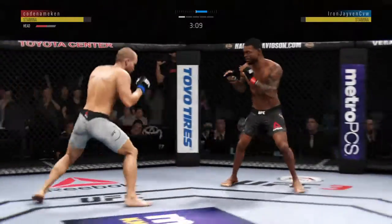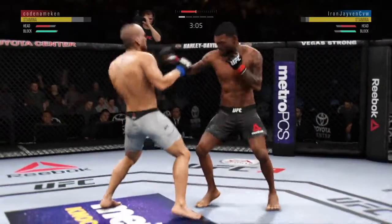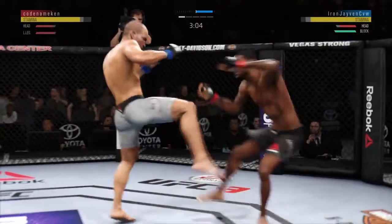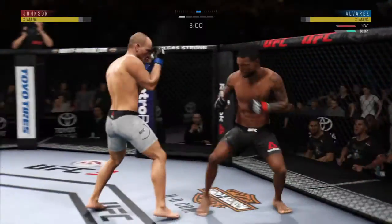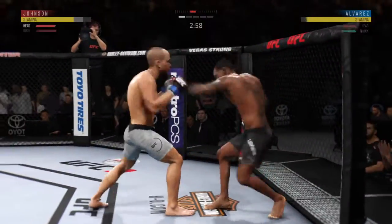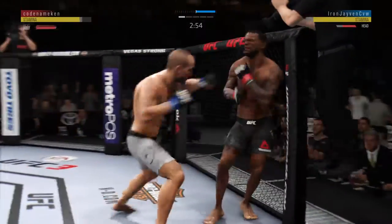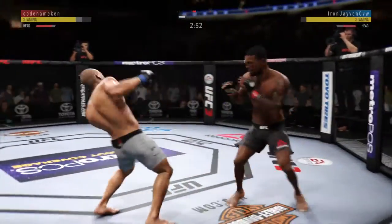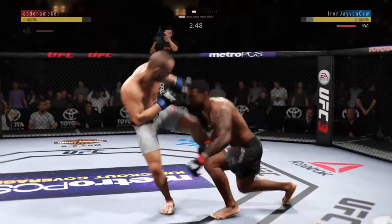Back to the feet now. He got cracked with the jab there, Joe, and his head is firmly on the center line — the one place it really can't afford to be. He's showing some vulnerability here by leaning right into his opponent's range. Let's see if he can make some adjustments. Great job landing a series of punches. Nice punch by Johnson.